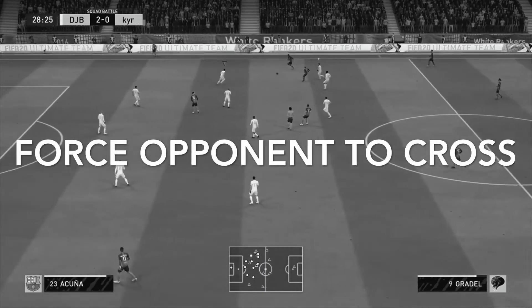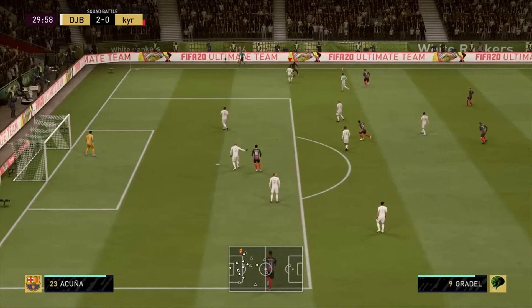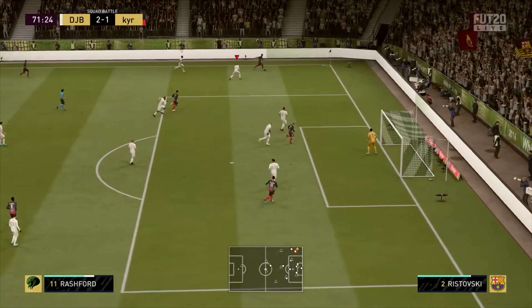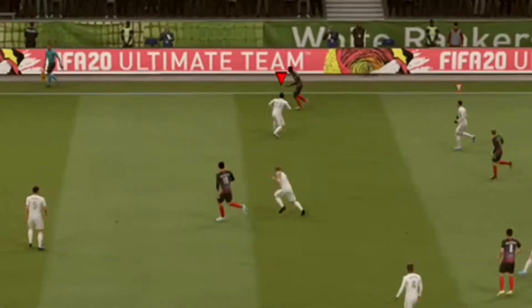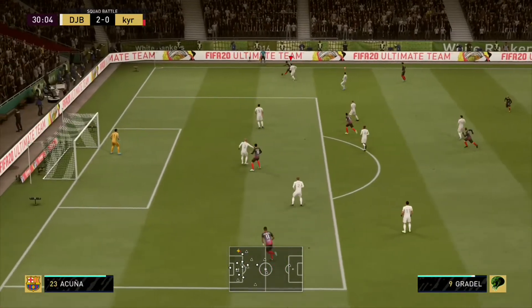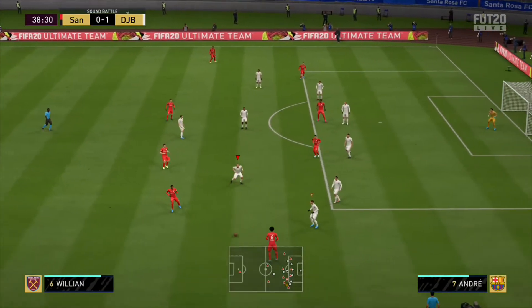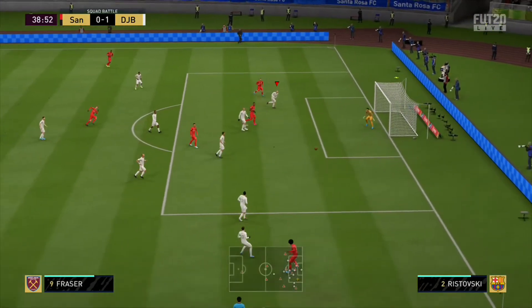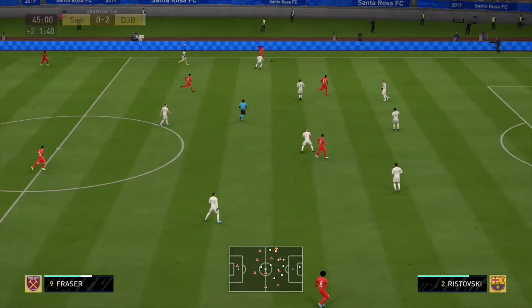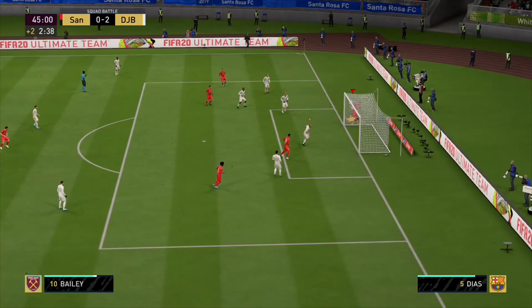The first in-game tip is to force your opponent to cross. If you use LT to jockey, it gives you more controlled movement with your defender and the AI will automatically put in a cross. Crosses in this game are terrible so you can easily clear the ball or win it back. The AI is a lot more deadly when they cut inside, so force them out wide and force the cross — with strong defenders you should win the ball. Keep your distance though: too close and they can do a Cruyff turn, too far and they'll sprint away and cut inside.